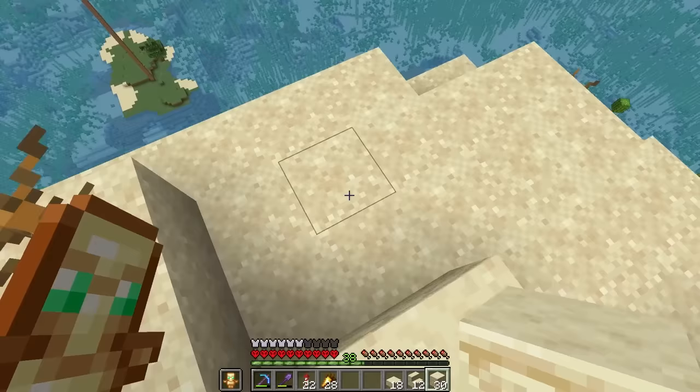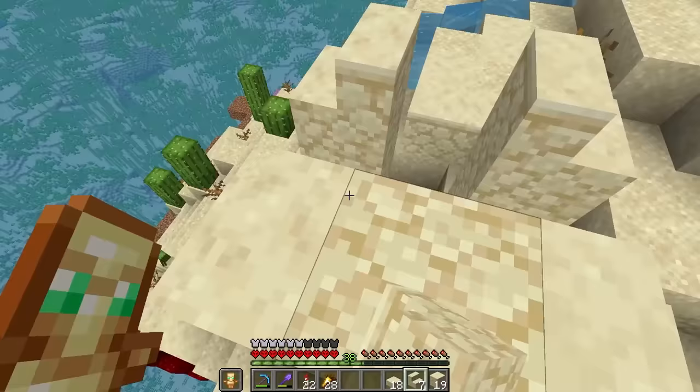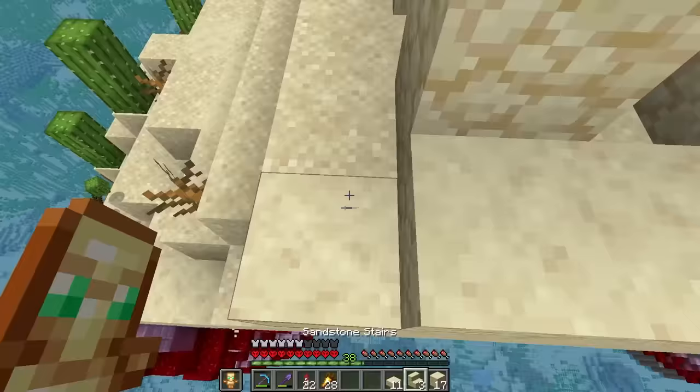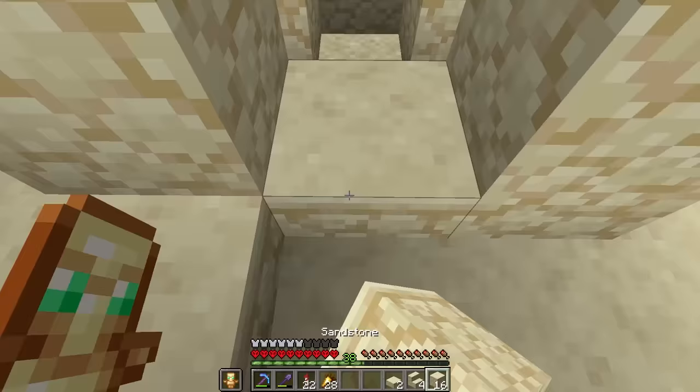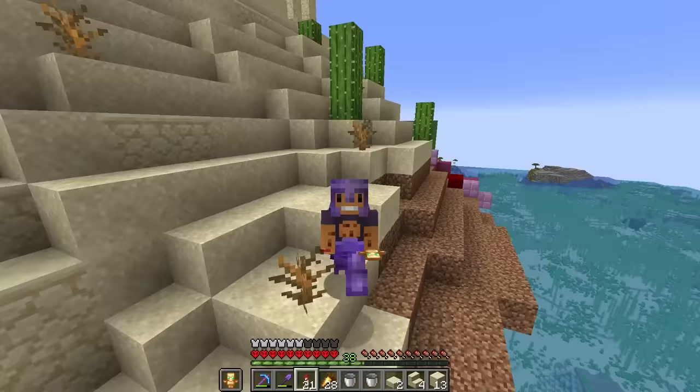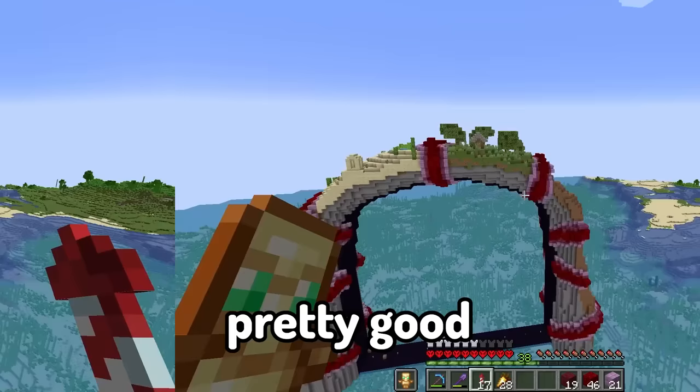I'm planning on building a well - let's put some stairs and a little ring around it with some slabs, then some blocks, grab some water, and bam. Now all we gotta do is finish up this divider and that is the desert biome complete. It's looking pretty good and it's gonna look insane when it's completely filled in with biomes.